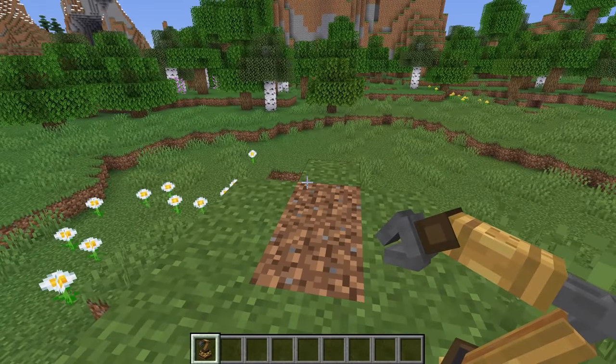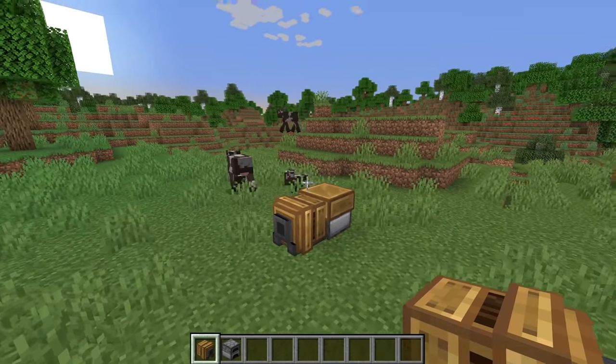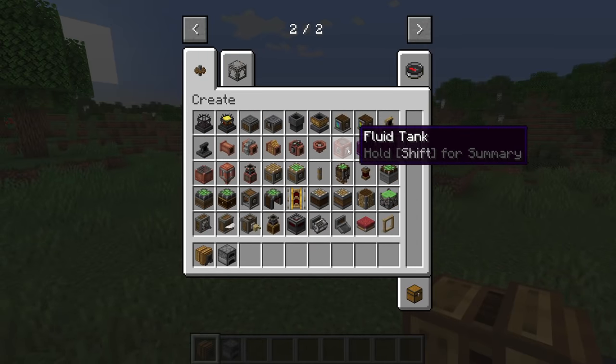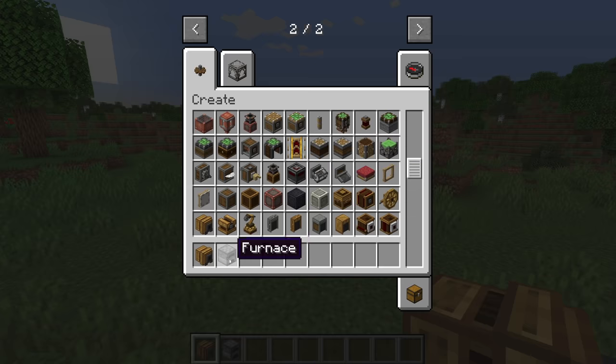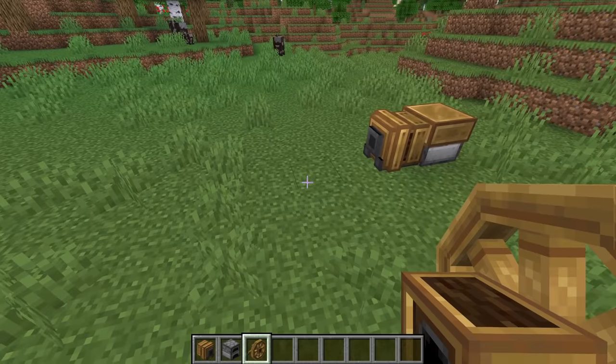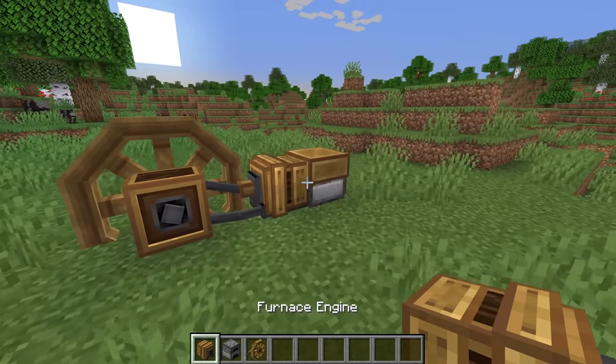So now it's time to take Minecraft and my mechanical arm and automate literally everything. Okay, maybe not quite everything, but still. Now one thing I've learned is these mechanical arms can work incredibly quickly, but when they work incredibly quickly they generate a lot of stress, which means you need a powerful engine. So I'm not going to be using wind turbines or fans or anything like that. Instead, I'm going to be making use of a furnace engine.